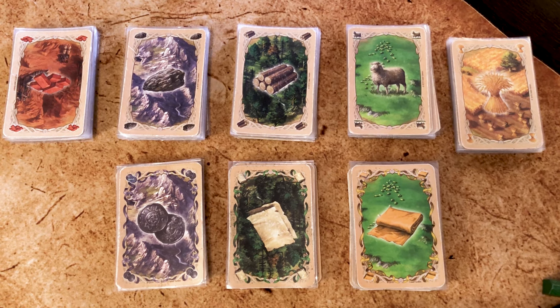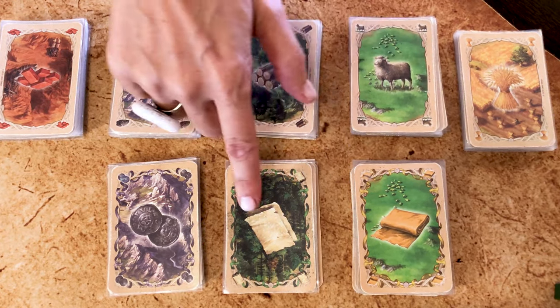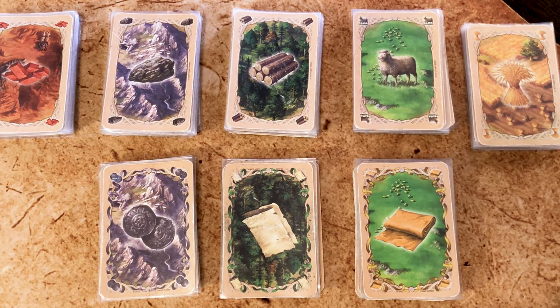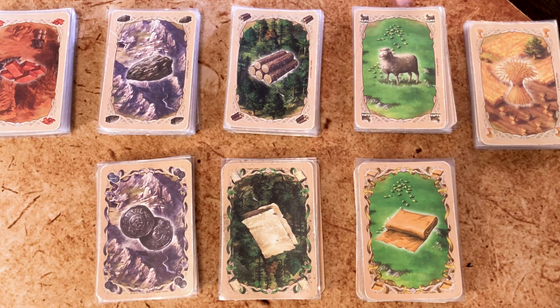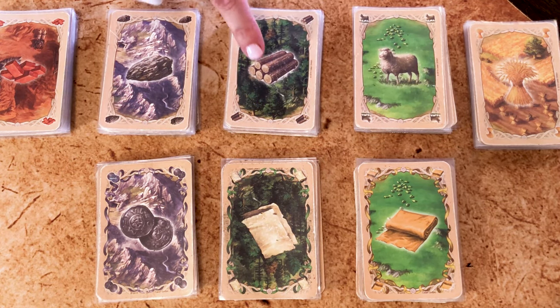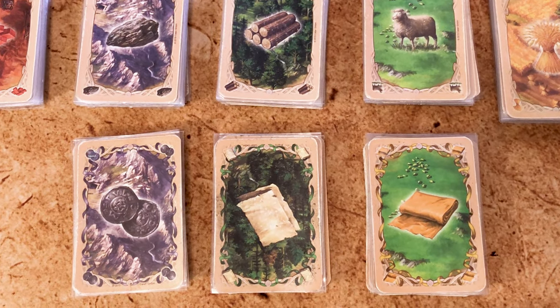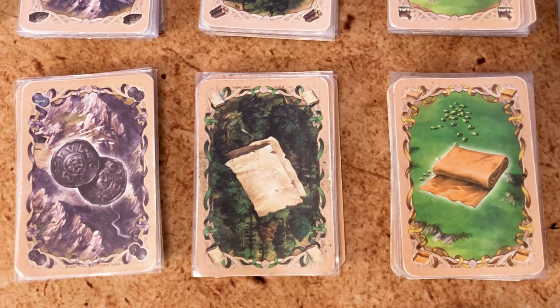The first thing you'll notice are the new cards. In addition to the five resources, you now have three commodities. Think of them as refined resources which are produced in your cities. Only pastures, forests and mountains produce commodities. Refined wool gives cloth, refined lumber gives paper, and refined ore gives coins. In most ways they work exactly like resources when produced, counting in your hand limit, spent or trading them.